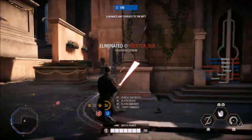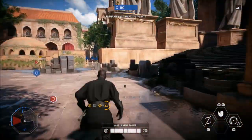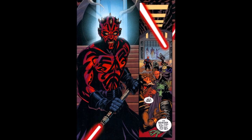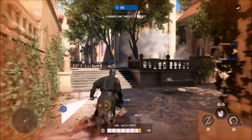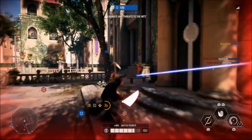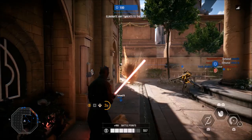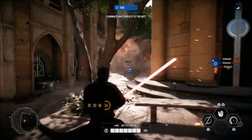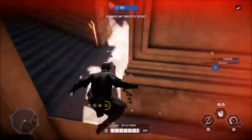I do have a third skin for Maul and I really want to see this in the game. It is his comic book appearance where he doesn't have the robe on at all. This would be really cool to see him running around the battlefield with the red skin exposed and black body markings. If they could do Leia's comic book skin then they should definitely be able to do Darth Maul's comic book skin. Besides, it's going to add some colour to the game because there isn't a lot of red in the game at the moment.